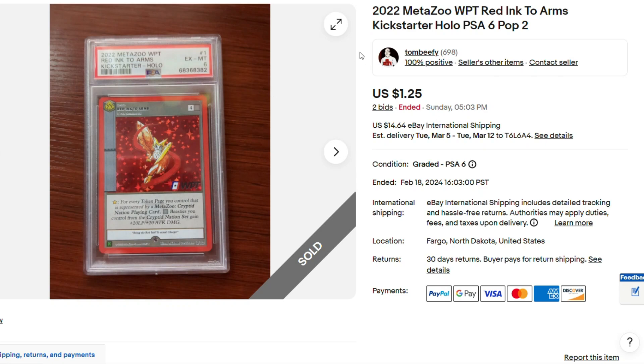This was just a cool auction. At least they tried adding value into the description. It's a PSA 6 red ink from World Poker Tour promo cards. Population — there's only two of these in the world. But no one fell for that clever marketing because it only sold for $1.25. It wasn't even worth putting on, but at least they tried. Population 2 — there's only two of these.